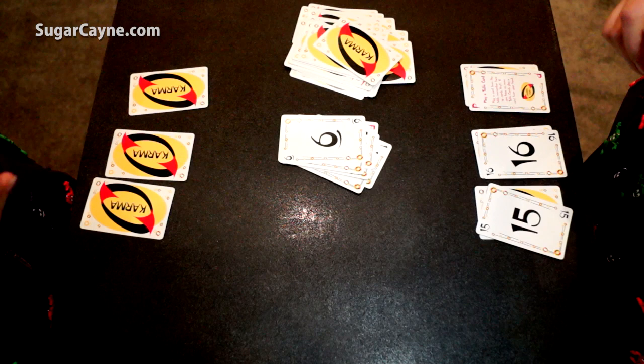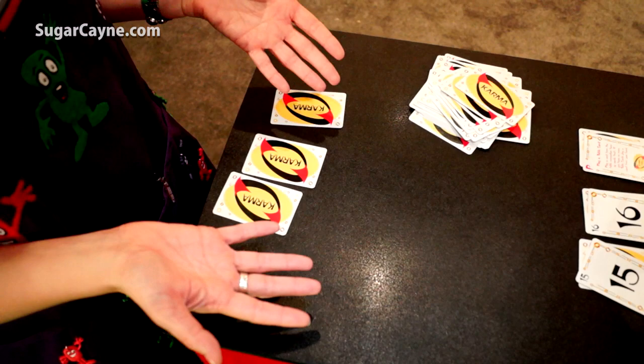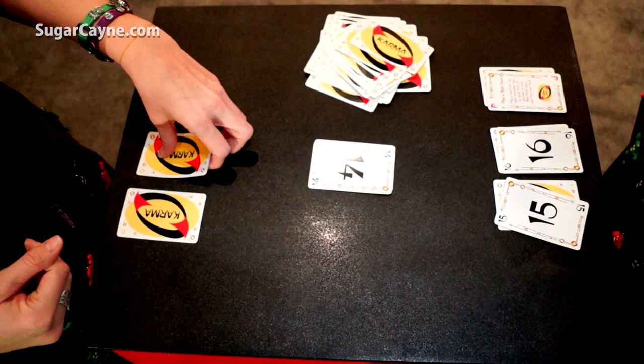I have the other two 13s so I'm going to clear that. Now that I'm out of hand cards, I get to play my table cards. Since she had to pick up, I get a free flip. Now she's going to try to play high so that I'm going to have to pick up the pile with my blind flip.